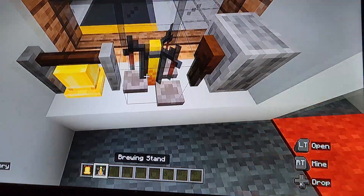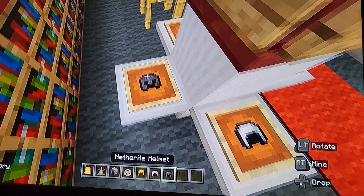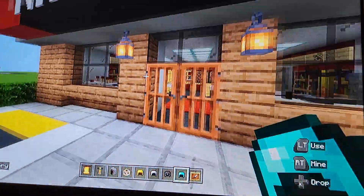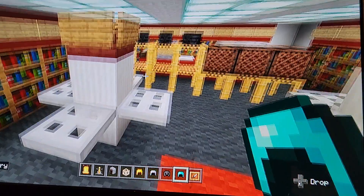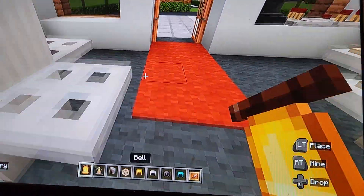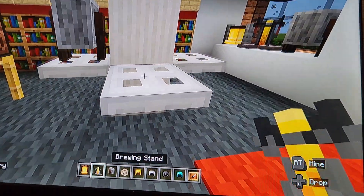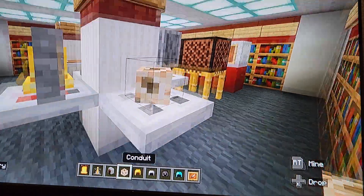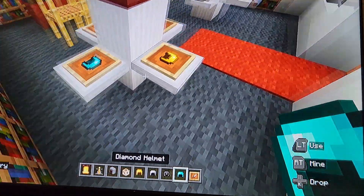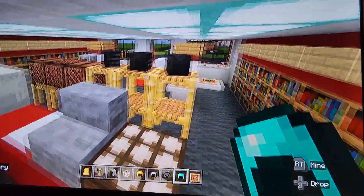To finish this off, grab a bell, brewing stand, grindstone, conduit, random helmets, and item frames. Put item frames on top of just one of the little shelf things. Put the bell, brewing stand, and grindstone in the window — those are just different gadgets and electronics. Also put them on the trapdoors. Then a conduit for good measure. In item frames, golden helmets are meant to look like headphones — shout out to AllFastFoodChains94 for this idea from his ToysRUs tour. It's pretty genius.